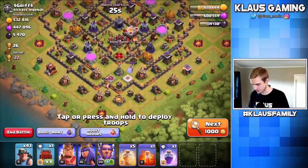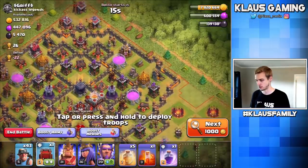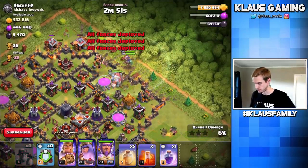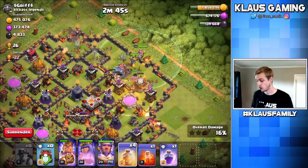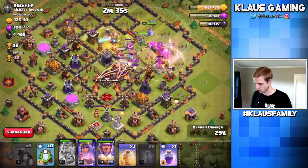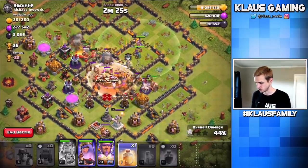This base should work. I've got both my heroes, a Wall Breaker, a Wall Wrecker, and a ton of miners. Let's hit this base from the right side — a few miners on the corner, Wall Wrecker in, then King, Queen, and Warden. Let's get our miners in across the edge. With the Wall Wrecker, the potential of this attack is ridiculously high. There's also no Eagle Artillery that I can see — no Eagle Artillery — that is awesome.